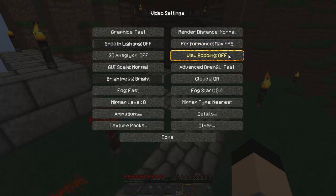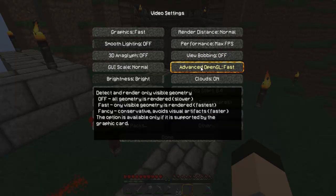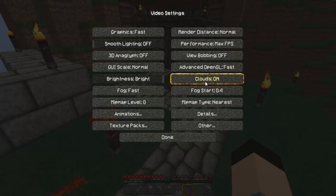View bobbing — that's another big thing. People don't think it causes lag, but it actually does because it causes an animation for your body. Advanced OpenGL: make sure that is set to Fast, because that's the fastest.